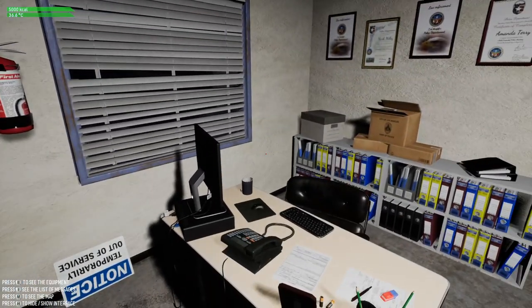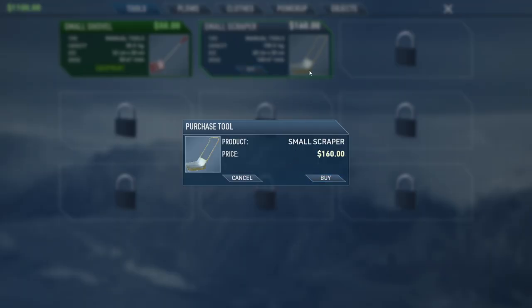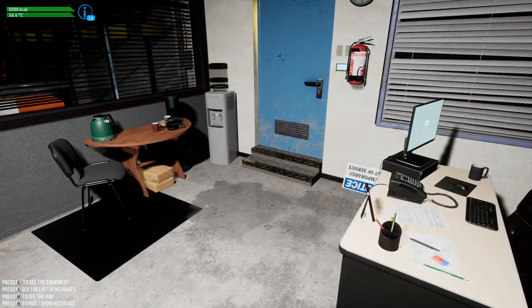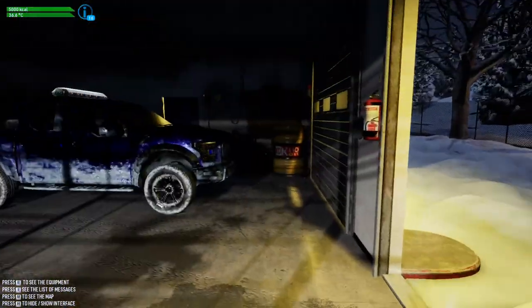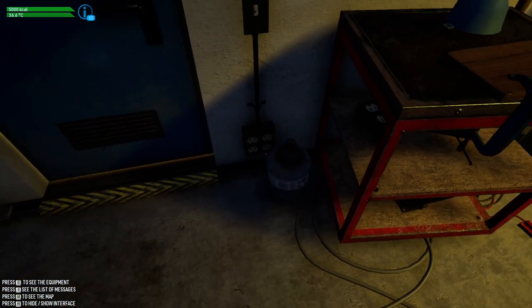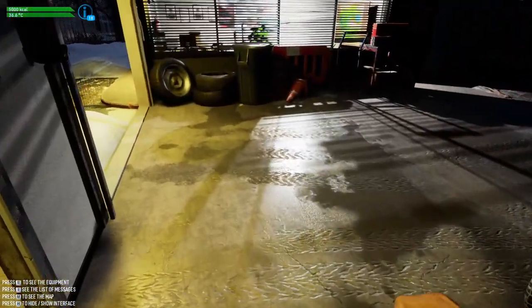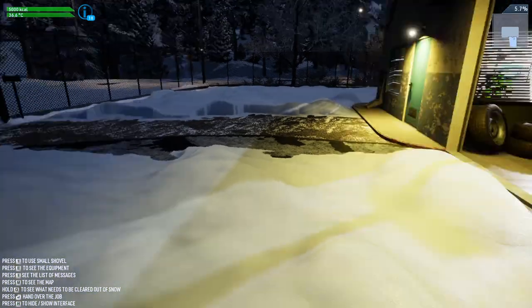There's a notice: 'Temporary out of service.' We can buy a scraper for 160 bucks. They're probably more like 70 to 100 bucks in real life. I mean, it's not awfully bad for a small scraper. There's a light switch that doesn't seem to do anything — why would there be no lights in our garage? We can use a pickup but we can't yet because we need to clear some snow away. There it is — now we've got it.